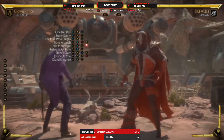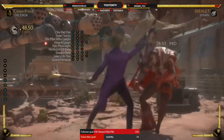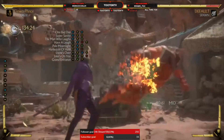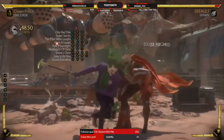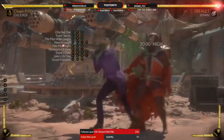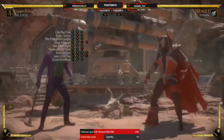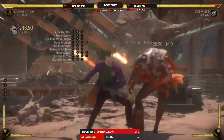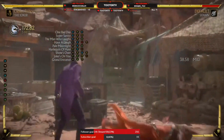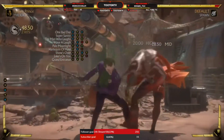Let's start with his very first string, his 1-2-1. It's a nice launcher with zero meter, and you can punish with it using your forward 2. You can convert with it — punish, convert, meterless. It's nice.